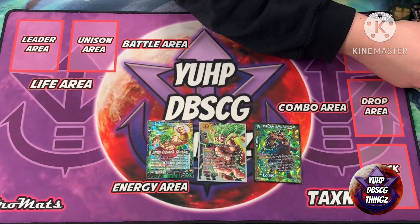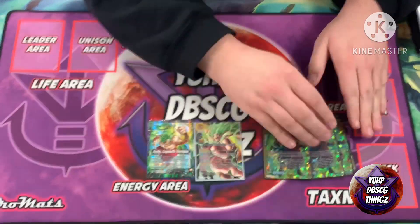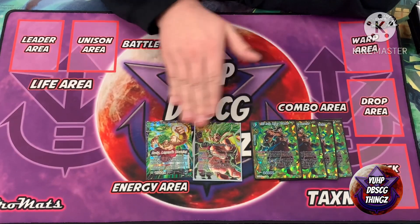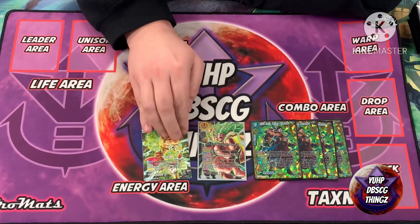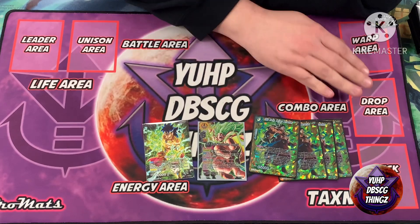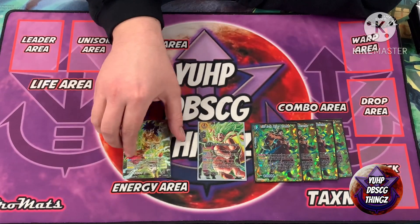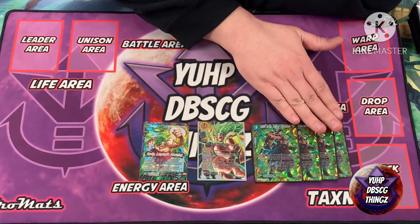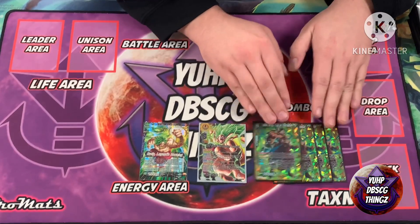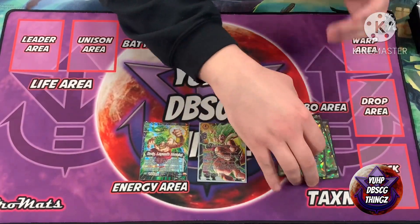There are a couple of Brolies that are really good to pair with this card — we'll cover those in a moment. Starting with ratios: I play four of this Z leader card because I need to make sure I see it. It plays from the drop area, so on your front side you keep milling until you see this card and a couple of other key cards to get your engine going. You also have other ways to put it in the drop area from your hand. Either draw into it or mill it — one way or another you have to see it, so it's a four-of.